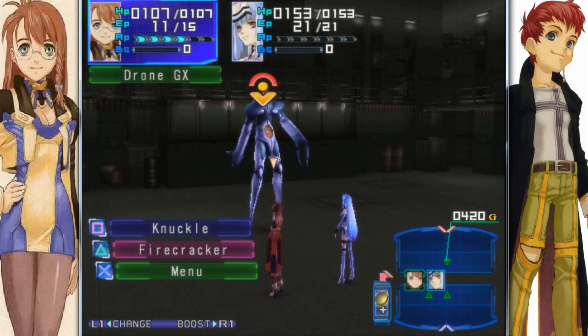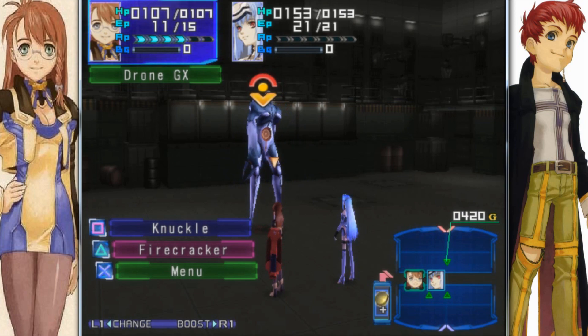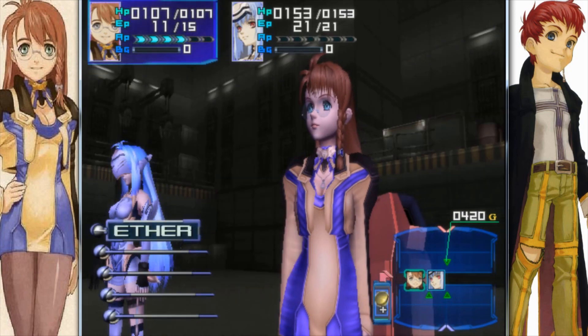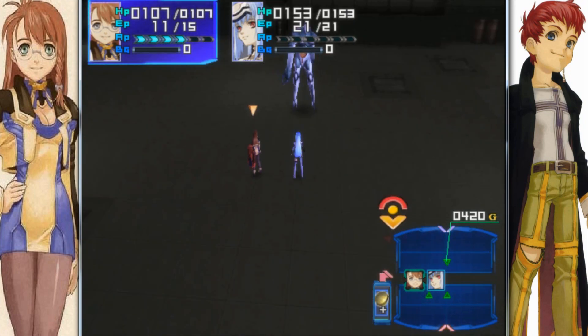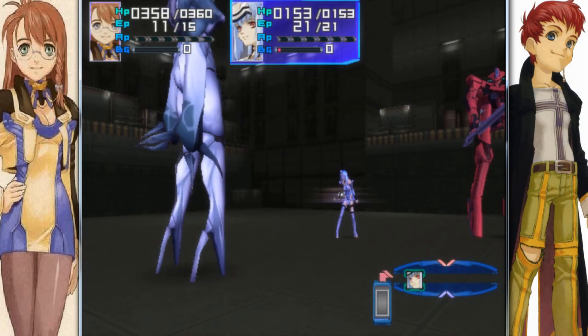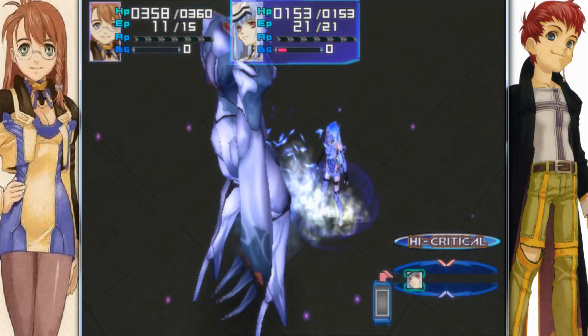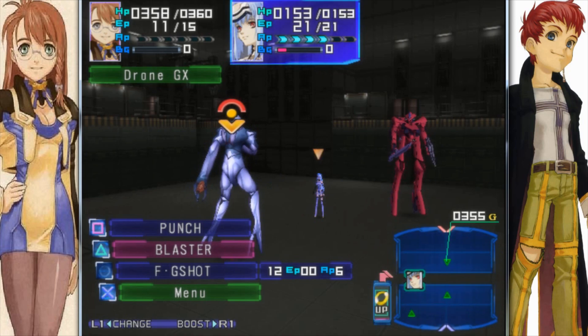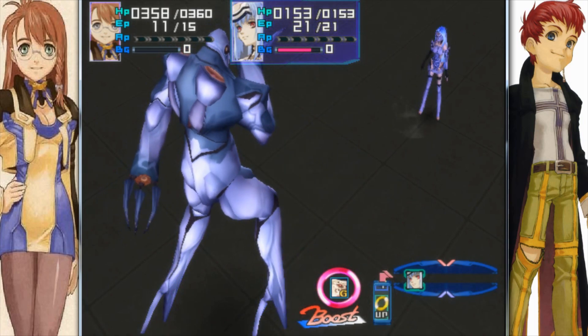Yu-Gi-Oh! GX? No, that's a different kind of GX. Strong GX — our first boss fight. He has 420 HP and his evasion is like 12, which at this point is not very good for us. Strong GX is not that hard of a boss, but active guard is annoying because all it does is boost his defense and then give him a boost gauge.